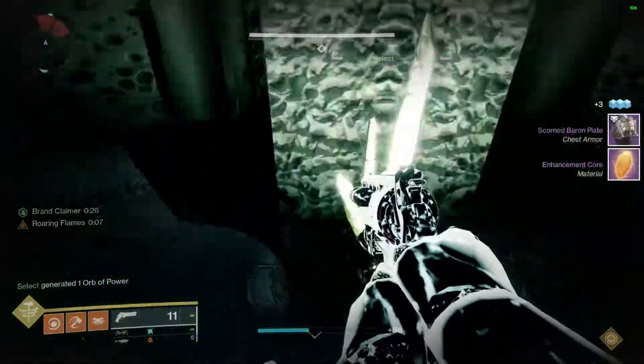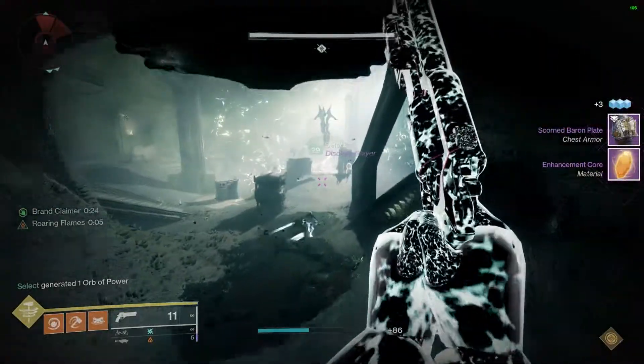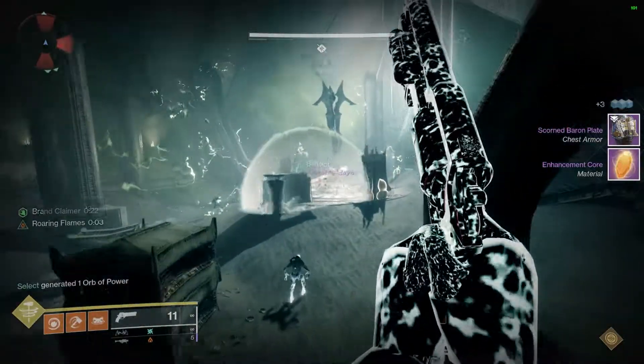Once you're at the totem, wait for the player to ask you to take the brand. Rinse and repeat the cycle until the encounter is done.